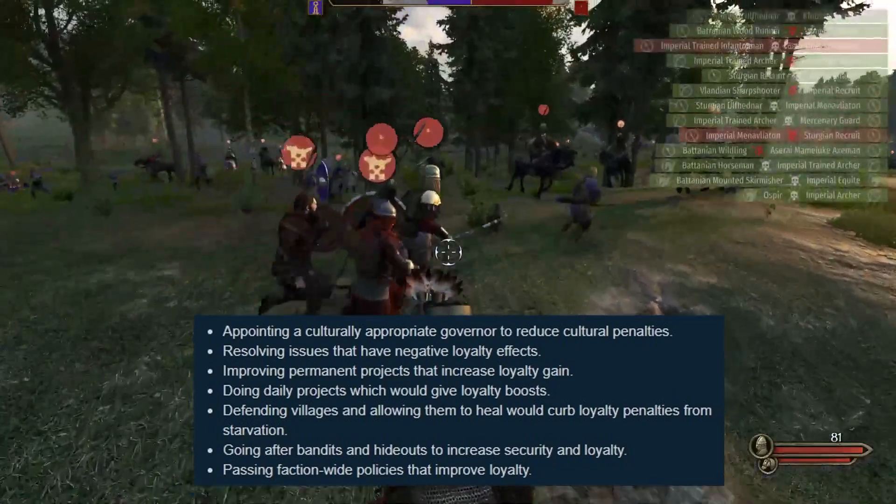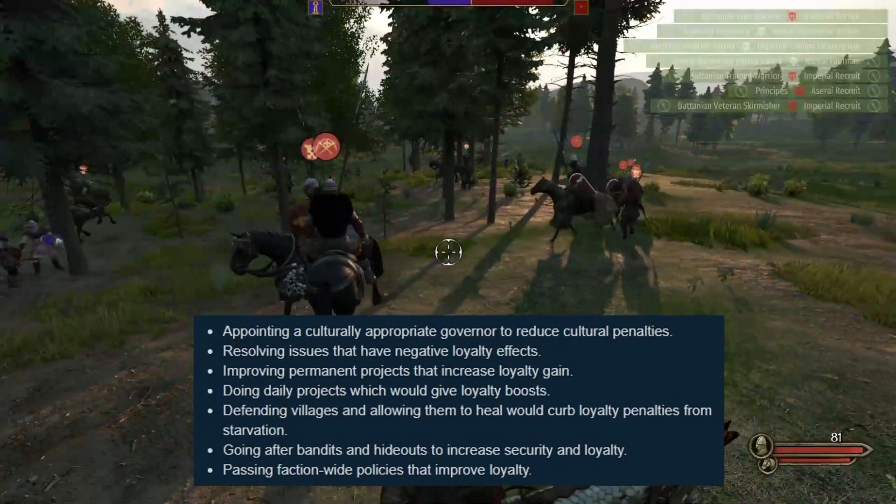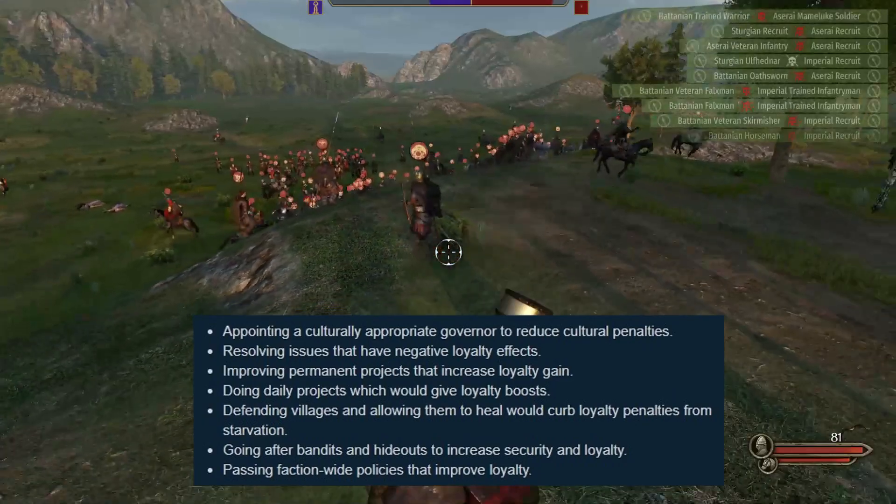First, you can appoint a culturally appropriate governor to reduce cultural penalties. Second, resolving issues that have negative loyalty effects.